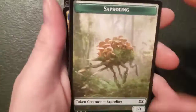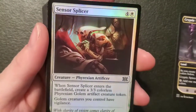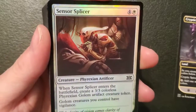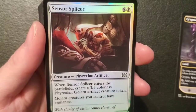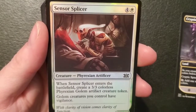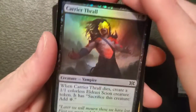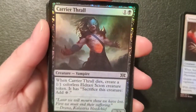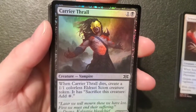Looks like we're running out of steam — come on, we need another really good pack. We got a Saproling, a vampire and Cryptic Spires. Sensor Splicer — a one-one Phyrexian artificer for four and a plains: when it enters the battlefield create a three-three golem artifact creature token, golem creatures you control have vigilance. You cost five and that's all you do — you're trash. Carrier Thrall — pretty sure we've seen this one — a two-one vampire for one and a swamp: when it dies create a one-one colorless Eldrazi Scion creature token, sacrifice it to add a colorless mana.